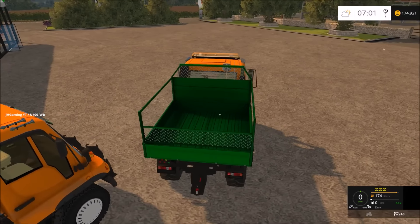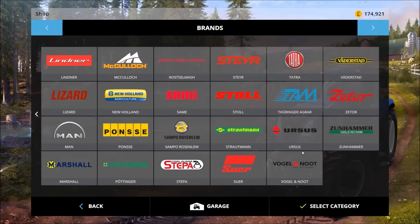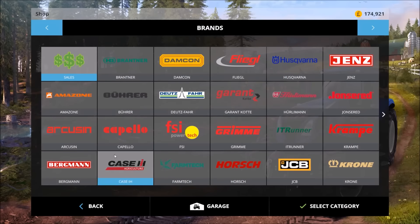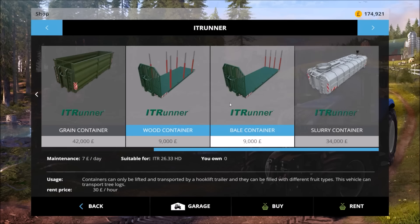This video is going to be a long one I think — let's do a quick calculation of how much it will cost for the IT runner stuff. There we go — £55,000 for the trailer. I'd probably go for the grain container, that's £42,000. So £97,000 plus the wood container — that's £106,000 total. So £124,000 minus £106,000 means we can pay back £68,000.